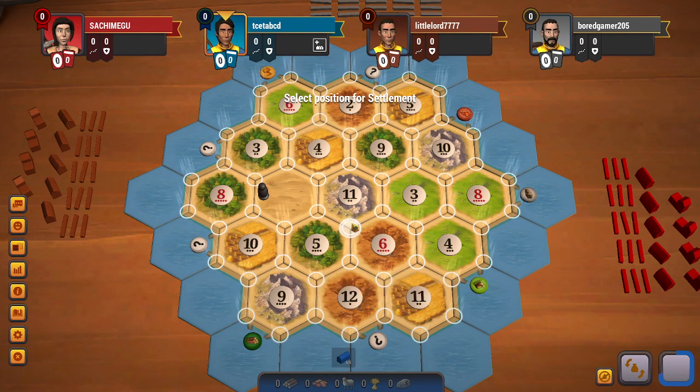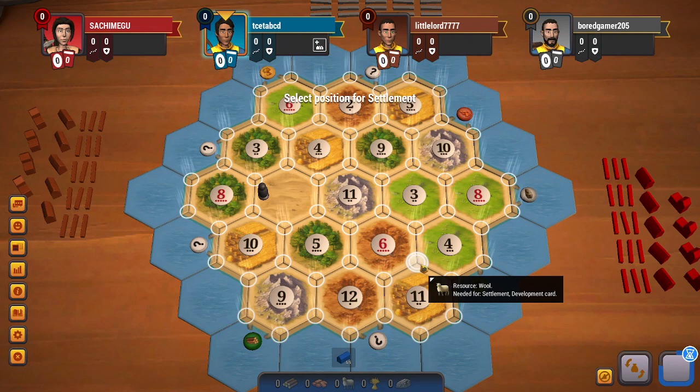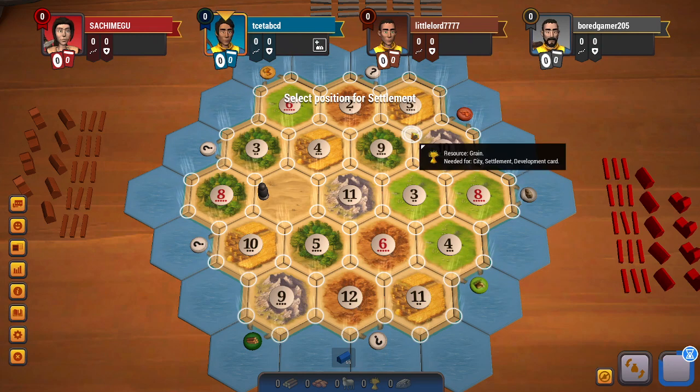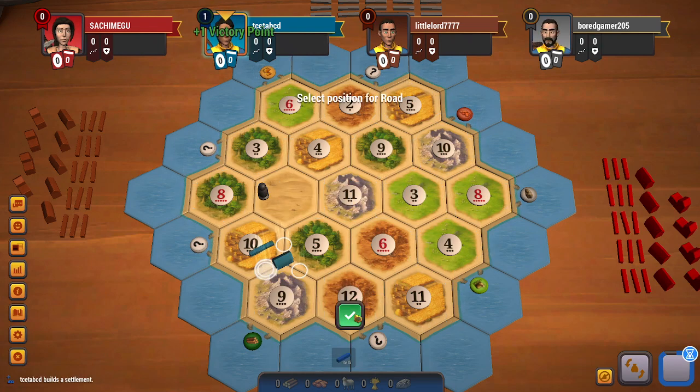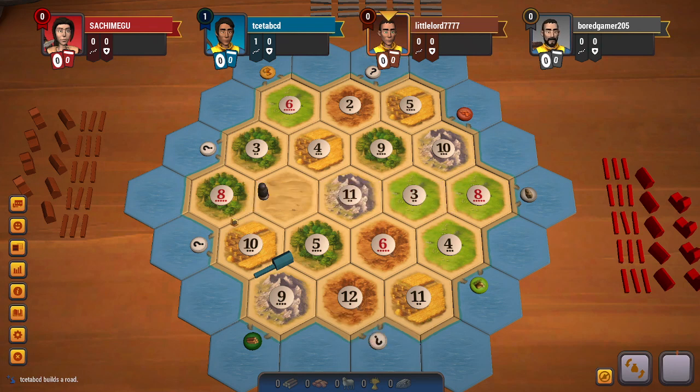The other good spot I believe is something like 6-5-11, grabbing the best brick, or maybe 6-4-11. 9-5-10 also seems good but I will go for the other 9-5-10 here and point to the left. I don't think the 8-10 spot will be taken, so that is an expansion spot I might have on this board.